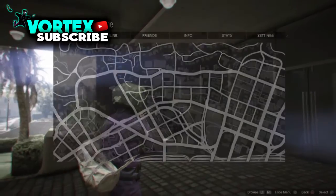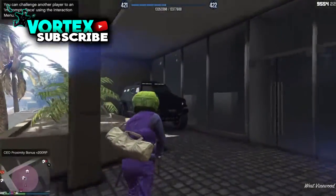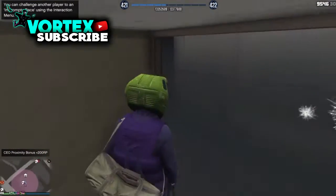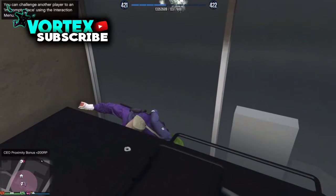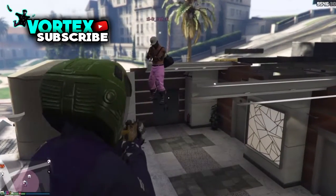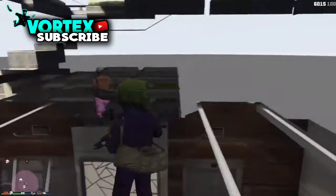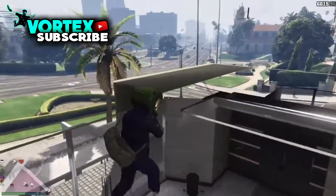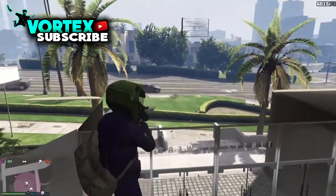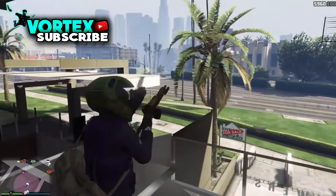Alright guys, so for this next glitch I'm going to be showing you a quite popular location wall breach. Come to this area on the map — it's a popular building that a lot of people buy. Get an insurgent and park it like I have. Once you've parked it, jump into the back corner of the wall and it is going to shoot you straight up into the top of the building. You are in a god mode wall breach — you can shoot rockets, grenades, anything out of here. Since it's a popular location people will be scratching their heads wondering what's happening.